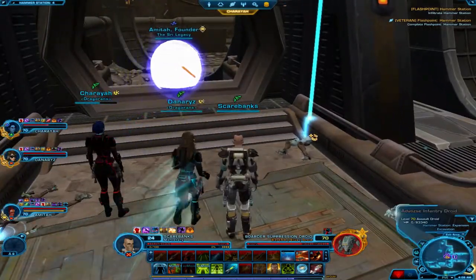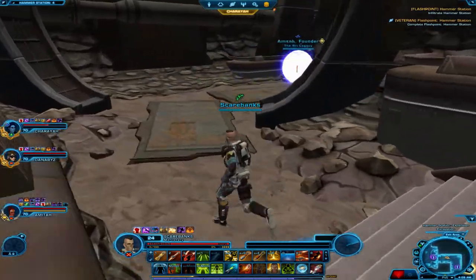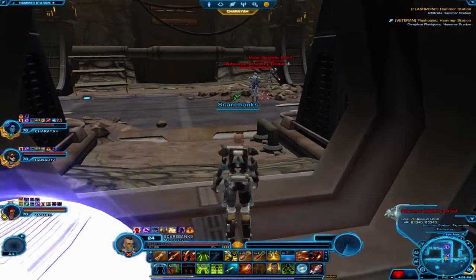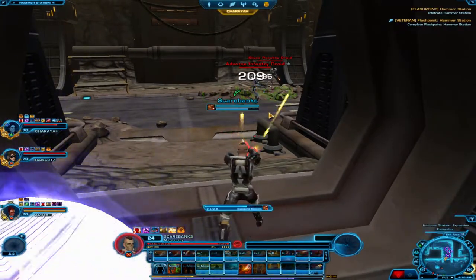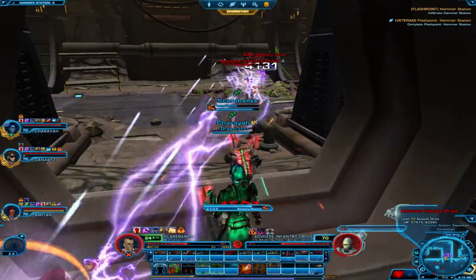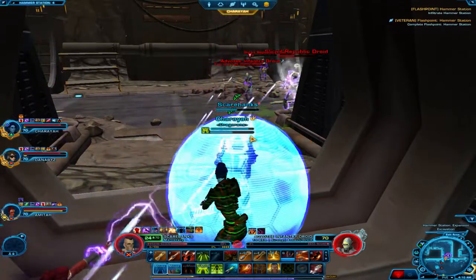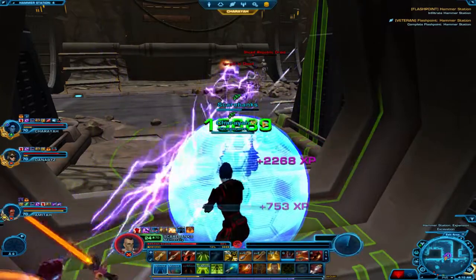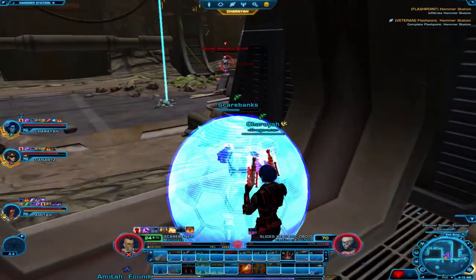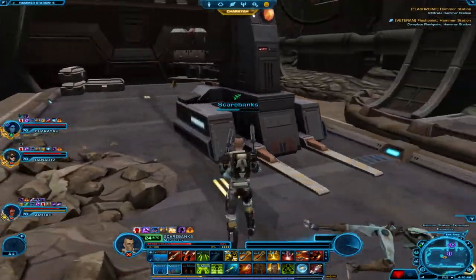Look at that teamwork. Intruders detected — Hammer Station security online, lockdown in progress. One thing to note for these flashpoints: when you're doing them in veteran mode like myself, we are all stepped up to level 70. But I'm still kind of limited by the skills I have because my character is only level 24, and the modifications on my armor are limited as well since they're level-based.